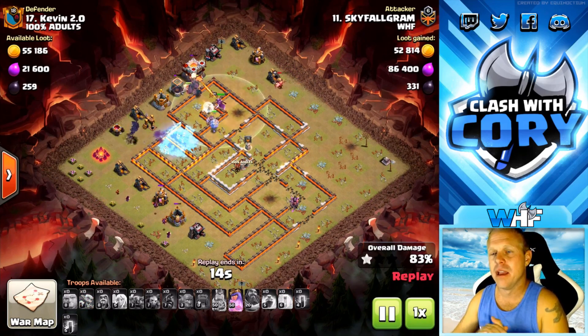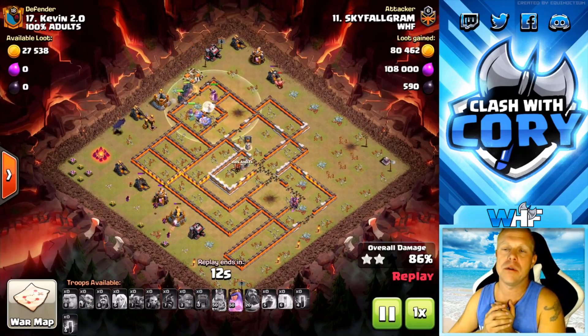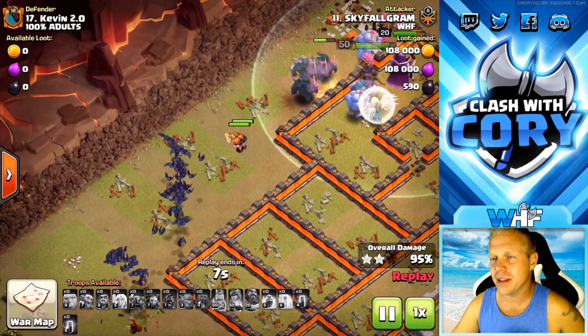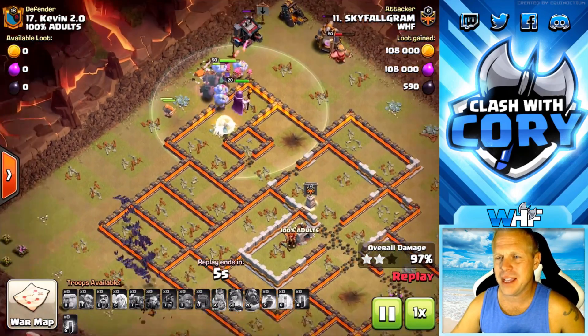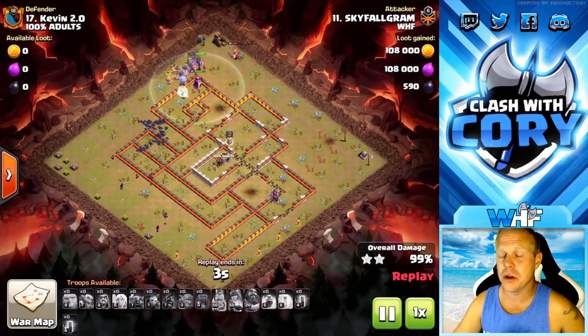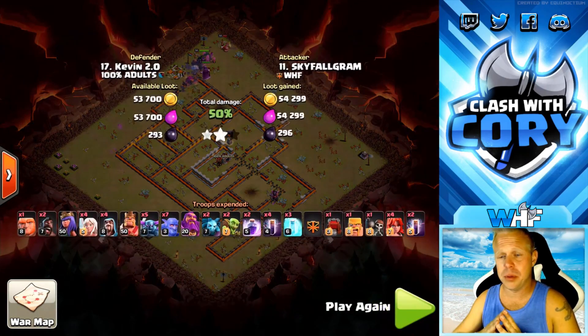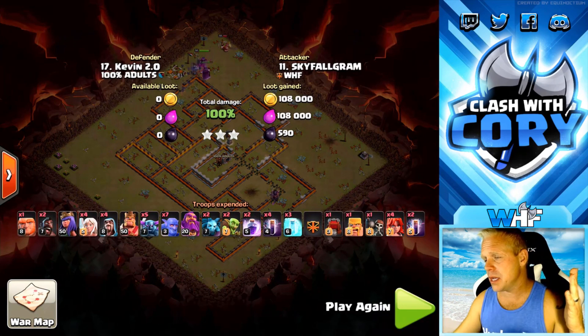Two freezes gets through that. Freezes are gone — going to swag her Queen ability. Look at this: we've got all the bats left, all the Pekkas left, we've even got most of the bowlers left. That's unheard of — to have bowlers left at the end of the raid. This raid went 100% perfect: beautifully planned, beautifully executed.